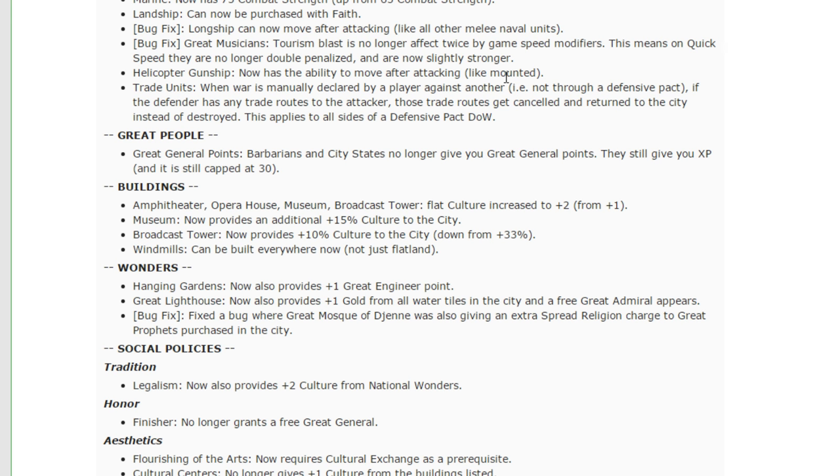The Great Lighthouse now also provides plus one gold from all water tiles in the city and a free Great Admiral appears. Gold on water tiles used to exist last expansion and was removed — it's back now with the Great Lighthouse. I'm kind of indifferent to that change; it will make working coastal resources slightly better. The free Great Admiral is interesting — it's been used mostly for scouting, and will help when you have ship combat, giving you a 15% combat bonus to start with. You're still going to be building the Great Lighthouse when thinking of any naval strategy — mostly for the movement and sight bonus more than anything else.